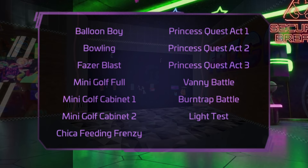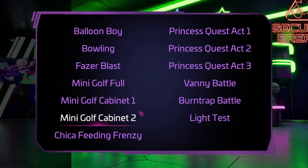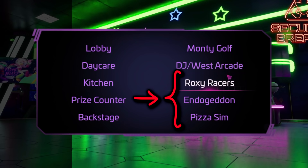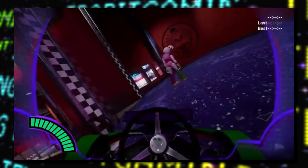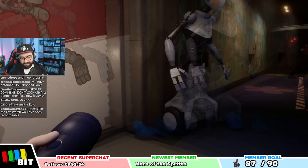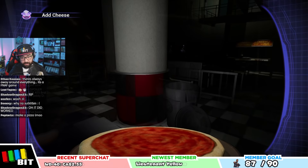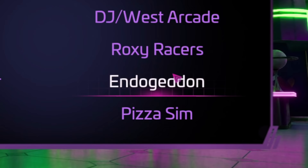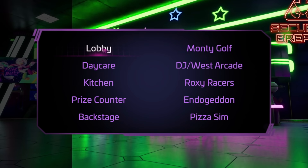With only about half of the options on this menu actually being normally found in the game, it's no wonder why this menu was scrapped. Next up, Office Games would let the player quickly load into a certain part of the game, and highlighted in red we can see what appears to be three segments that never made the cut: Roxy Racers, Endo Geddon, and Pizza Sim. These three are the only options that don't work on this menu, so it's more likely they were completely different scrapped sections — possibly some late or post-game segments that were cut.